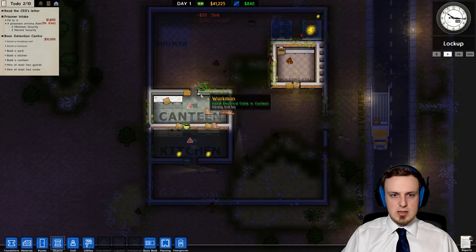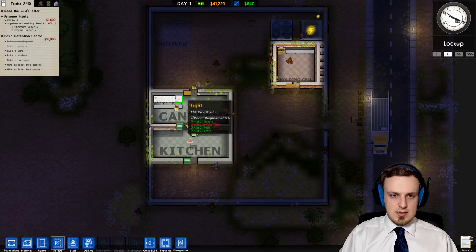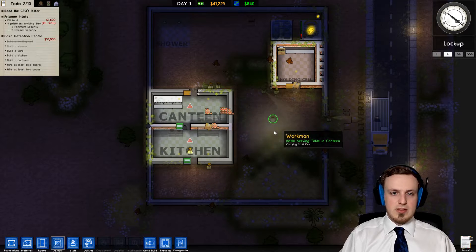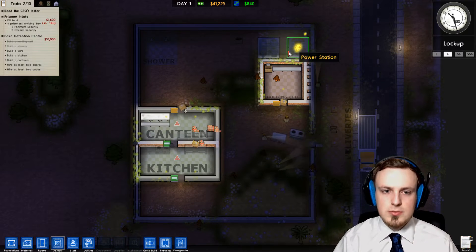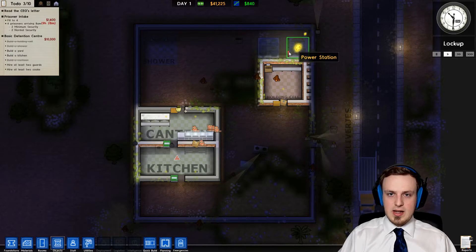That should do it. As we can see, this light is already working. That's pretty nice. This one's working too, and the lower ones are working as well, so that's working pretty well. As we can see, the power station has to produce more power now to power all the lights, so this bar is getting up.